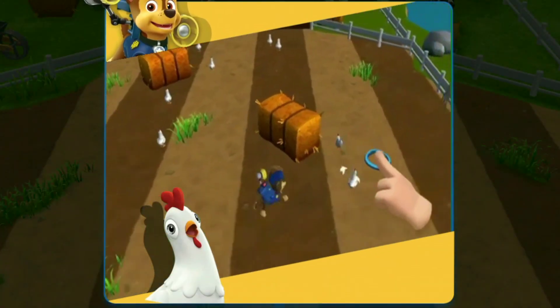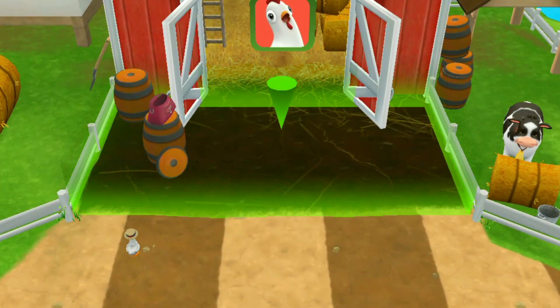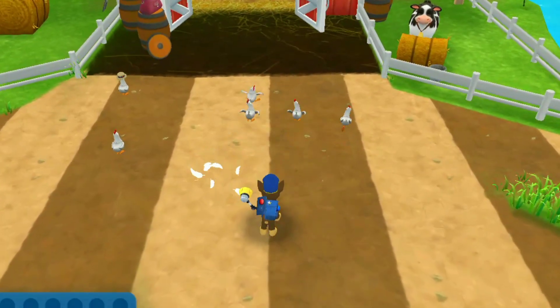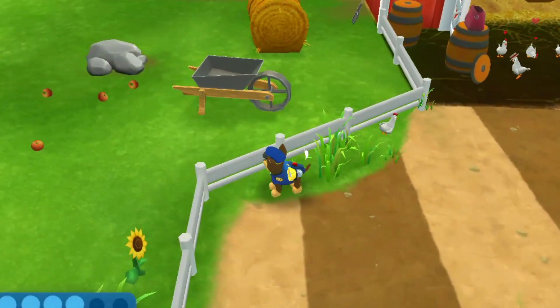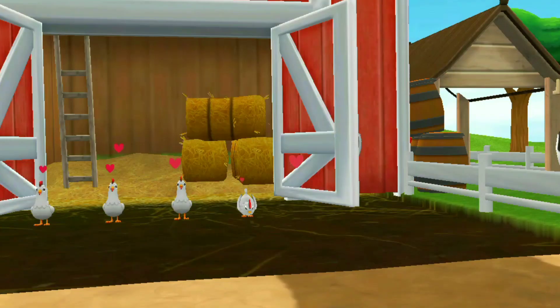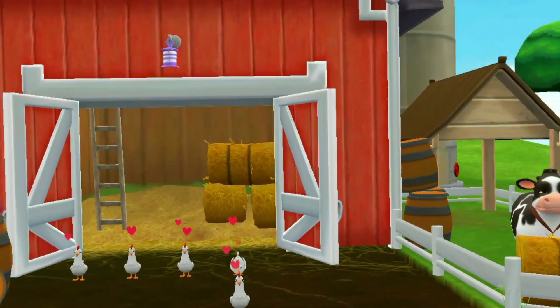Tap on the screen to move Chase around the field! When Chase gets close... This is the chicken coop! Find all the chickens and bring them back to the coop! Don't worry if they split up — you can go back and get them later! Hey, it's Chickaletta! Bye, Chickaletta! Great work, pups! Farmer Yumi will be happy!